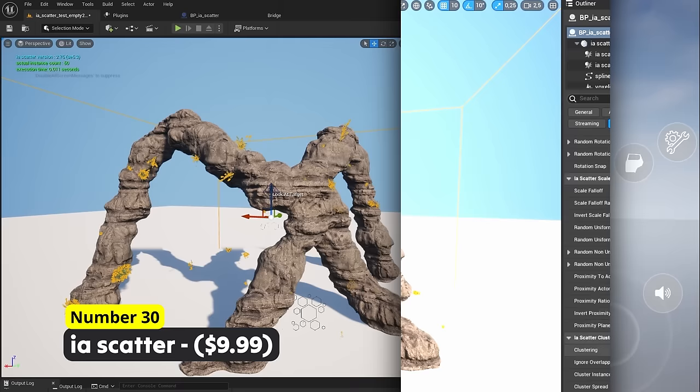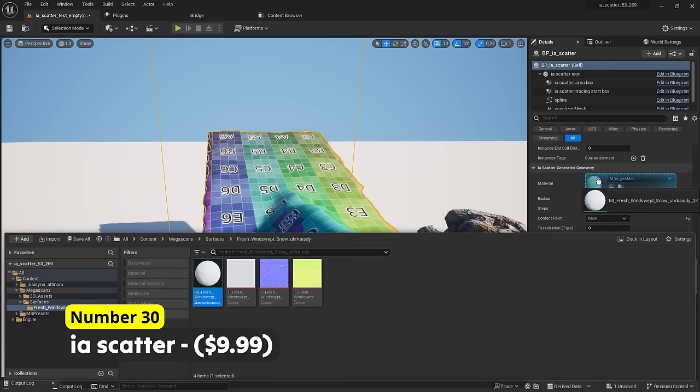Easily spawn numerous objects using Number 30: IA Scatter. You can use this to add snow onto stuff and to easily scatter a bunch of items in your environments.